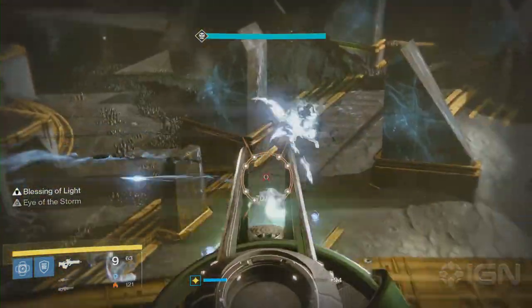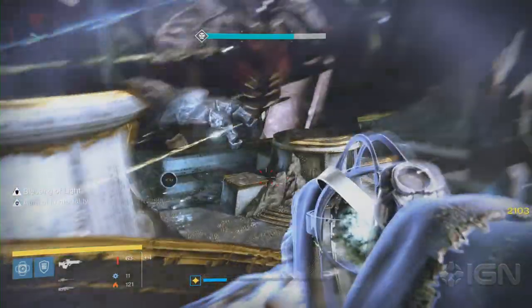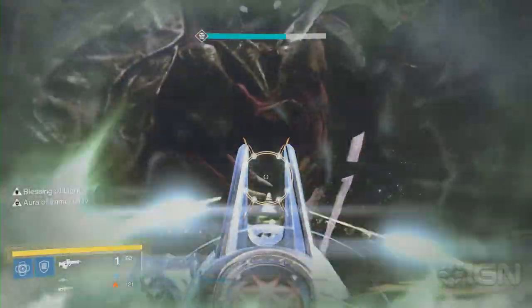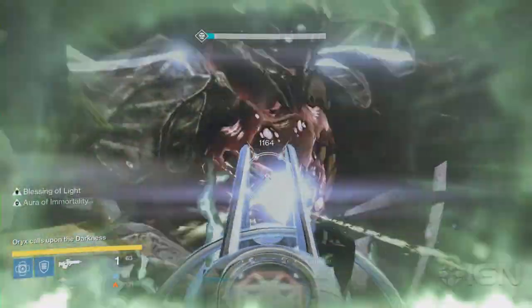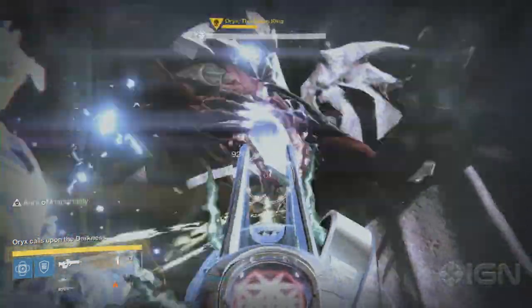Once the torn player has the Aura of Immortality, everyone should meet up top by the two players who killed the ogres. There, they should start killing any adds until Oryx slams his fist again. At this point, everyone needs to damage Oryx until he staggers, then go back to killing adds.